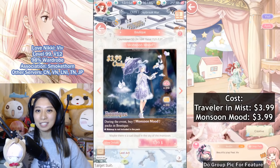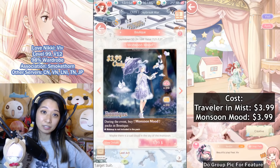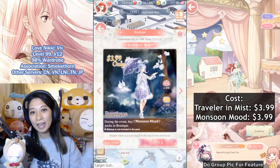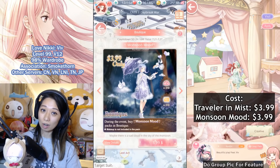New recharge time! Sup y'all, it's me, it's your girl Viv again, and today I am going to help Elix make some money by buying their brand new recharges, Monsoon Mood, and the world debut Traveler in Myst. Let's see if they are worth it or not.